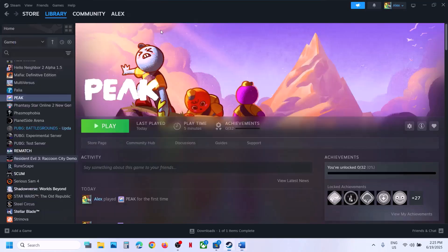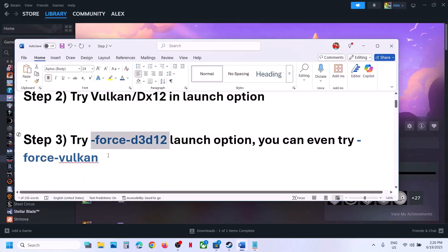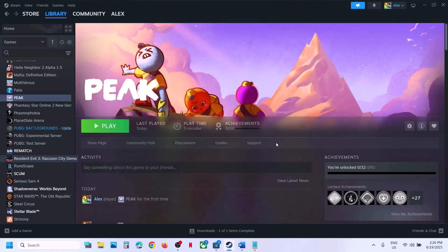If that does not work, try this in the launch option. Right-click on the game, select Properties, and in the launch option type in '-force -d3d12', then launch the game and check. You can also try '-force-vulkan' in the launch option. When using '-force-d3d12', select 'Play Peak using DX12' and use this command. If that does not work, try '-force-vulkan' and select that option, launch the game and check. If still not working, empty the launch options and follow the next step.